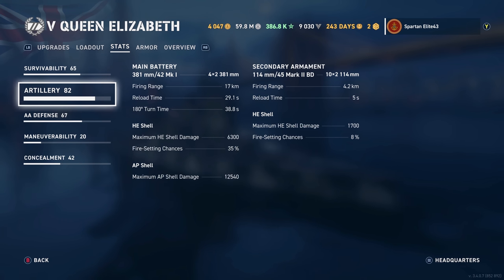Maximum HE shell damage is 6,300 with a 35% chance to set fires. AP shell maximum damage is 12,540. For secondaries, you have 114mm 45-calibers — 20 of those reaching out to 4.2 kilometers and reloading every 5 seconds. Maximum HE shell damage for secondaries is 1,700 with an 8% chance to set fire.